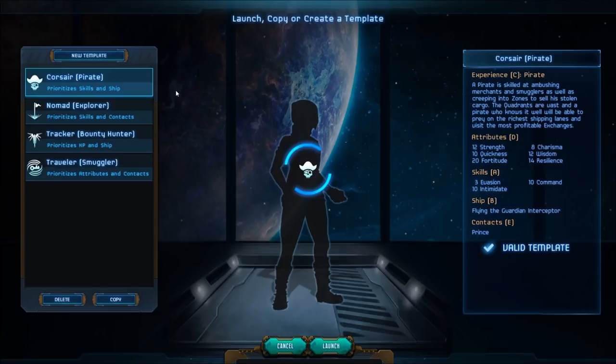We have starting attributes of 12 Strength, 10 Quickness, 20 Fortitude. I don't know what any of that means right now or how it translates — we'll figure it out as we go. 8 Charisma, 12 Wisdom, and 14 Resilience. And the skills that we start with are 3 Evasion, 10 Intimidate, and 10 Command.